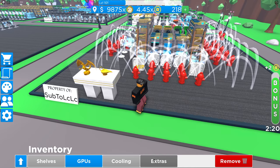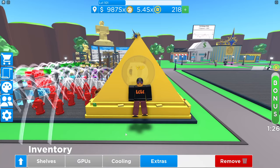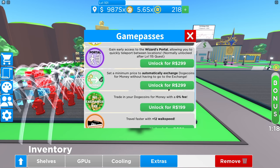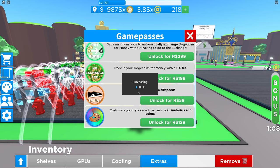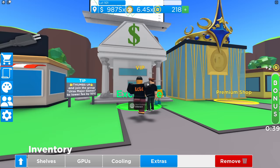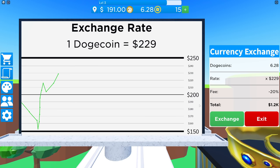If you only have a couple of hundred Robux, I'm going to show you what to purchase. Don't forget to place this pyramid down if you do get it — it only works when placed on your plot and takes up quite a lot of space. If you only have 200 Robux, the best thing to purchase is the no exchange fee, which lets you trade in your Dogecoins for money with a 0% fee. With this pass your exchange fee is 0% — the market takes no share of your money, whereas normally they take 30%, or 20% now that I've joined the group.